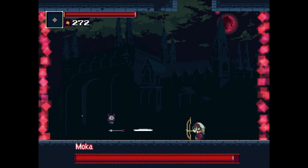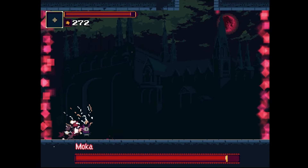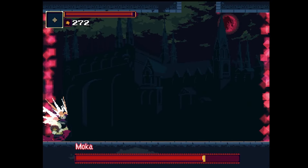Combat in Momodora is simple yet challenging, with only two offensive options — bow and leaf — and one defensive move: dodging. The limited options make the game difficult, requiring precise timing and a good understanding of attack speeds.